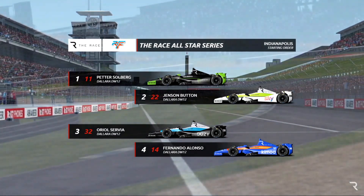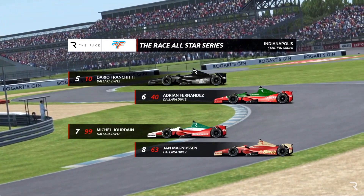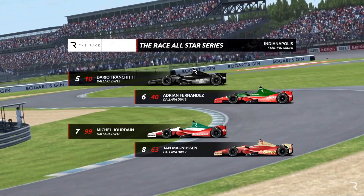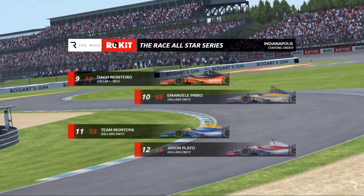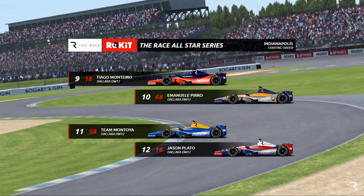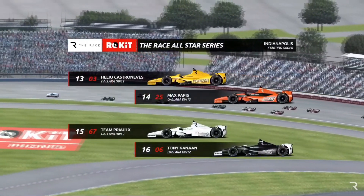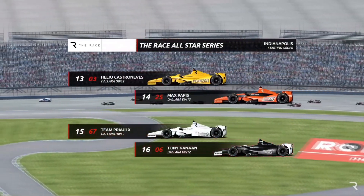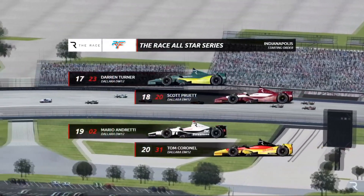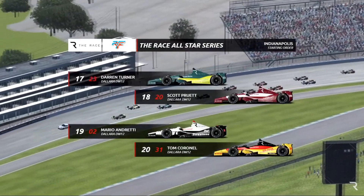Petter Solberg on pole position, Button alongside him — the two we spoke about as how are they going to compete. Franchitti is fifth, looking to add to his Indianapolis wins. Mario Andretti qualified around 18th or 19th on the grid but was within a tenth of a second of the front runners. Here they go, lining up behind the pace car — here comes the Legends Trophy race at Indianapolis.